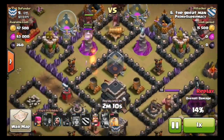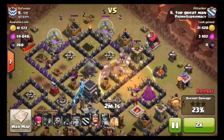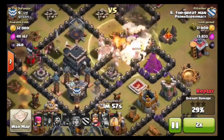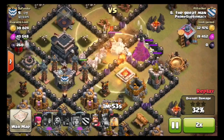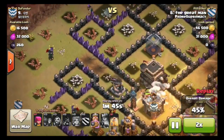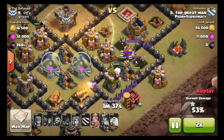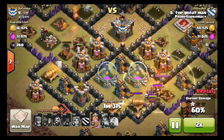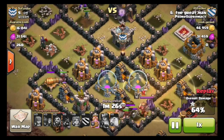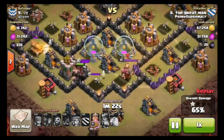Here they come. There's a double giant bomb — use a heal spell. They're going ham! This group over here got destroyed, which is sad, but there they go — another heal spell. We've got the wizards up here shooting the town hall. There are no defenses left, so that's good.